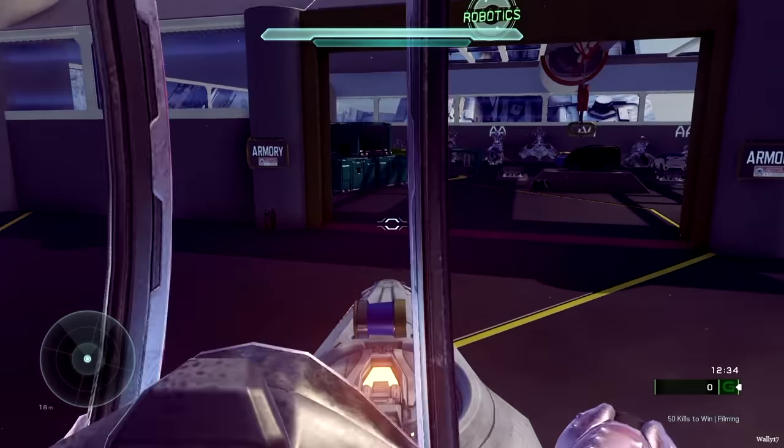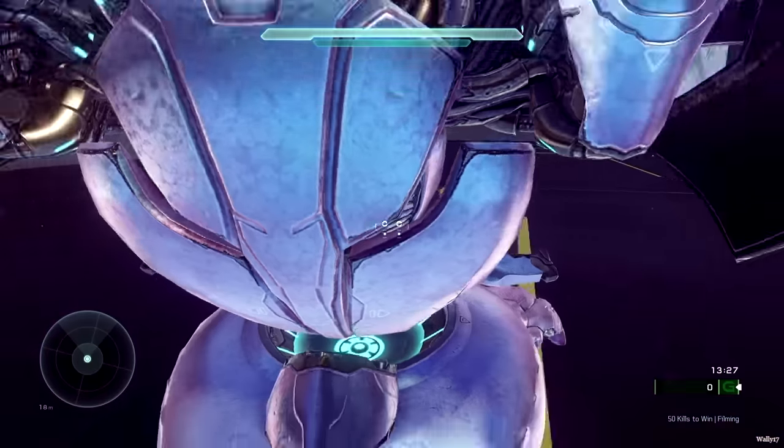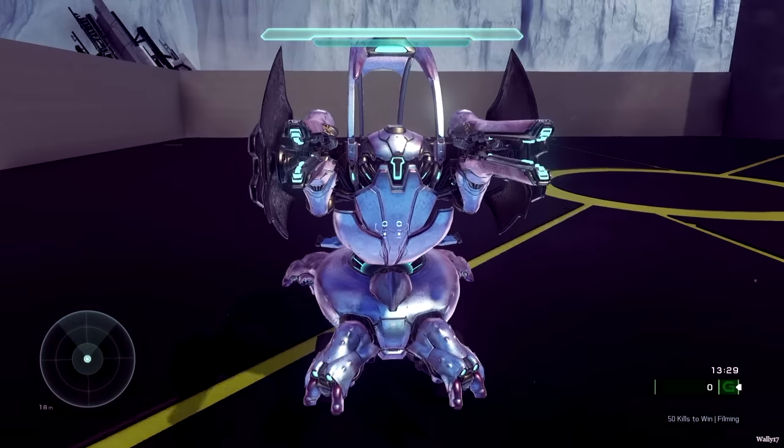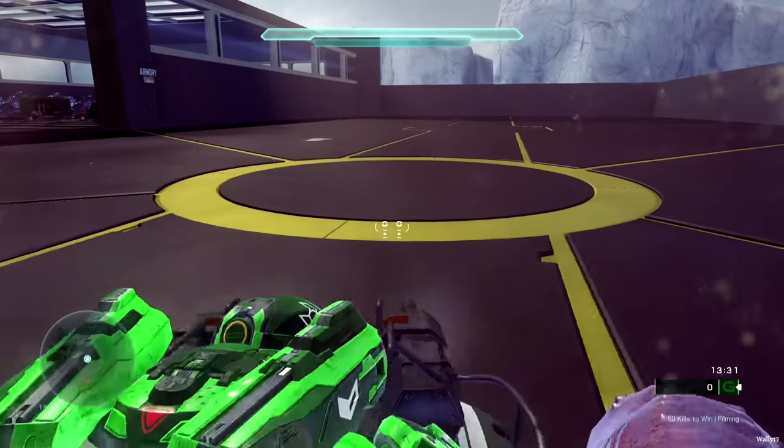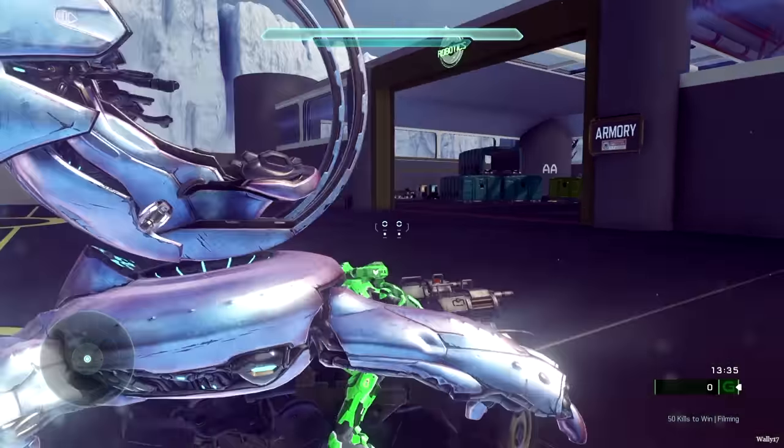On to the next vehicle — I'm gonna go with the Gungoose right here because this is pretty fun too. Not only do you have guns on the front of it, but you also have unlimited grenades if you're riding passenger, and you've got anti-air on the back of this one, but there is another one that has anti-infantry. There's not too much to say about this — it handles nicely, it's fast, and it's effective.